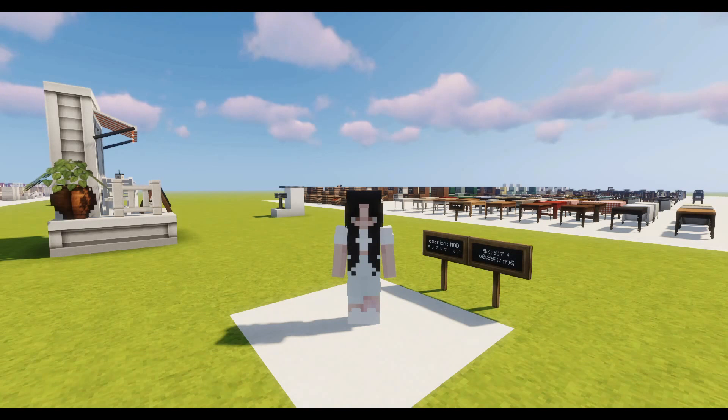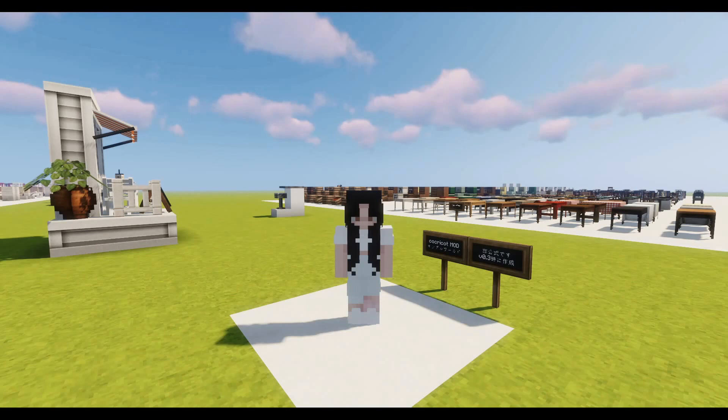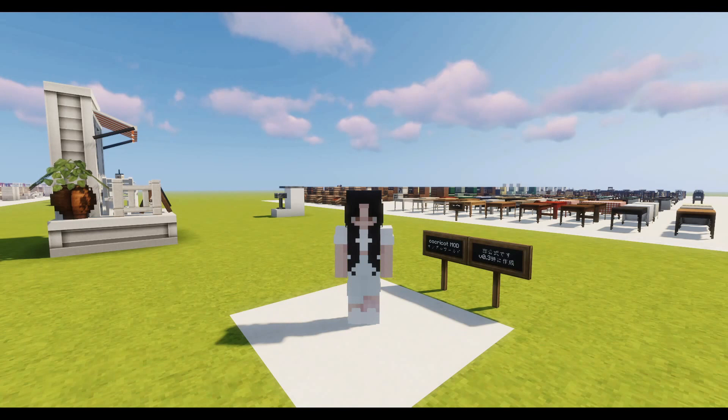To download and use this mod, you will firstly need to download Forge. Cockercot is currently only available for three versions of Minecraft: 1.7.10, 1.10.2, and 1.12.2 being the latest. Download the version of Forge which corresponds to the version of Cockercot you wish to use, but be aware that the mod version of Cockercot is only available for Minecraft 1.12.2 at the moment, so you'll need to download Forge for 1.12.2.